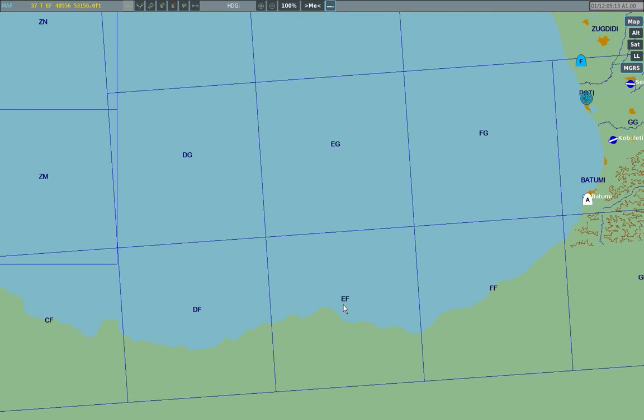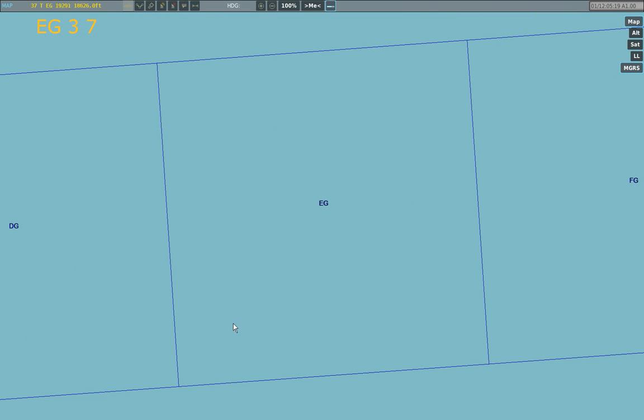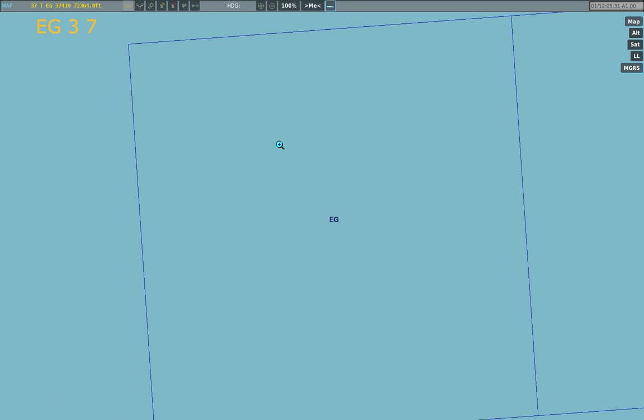Since each additional digit is a tenth of the previous one, eyeballing locations even without explicit map markings is actually pretty easy. For example, to find Echo Golf 3-7, first I find the Echo Golf square. Starting from the southwest corner of that square, I know that 3-7 will be 3 tenths of the way to the east and 7 tenths of the way to the north. Zoom in a little, and there it is.